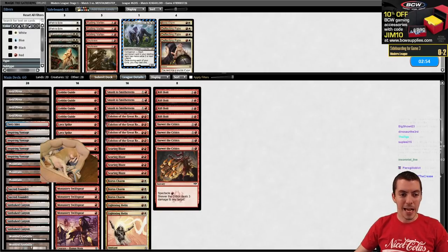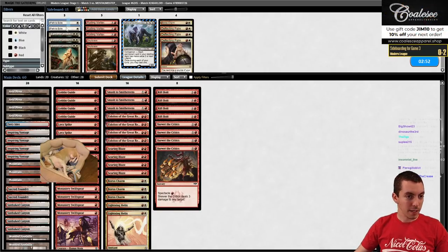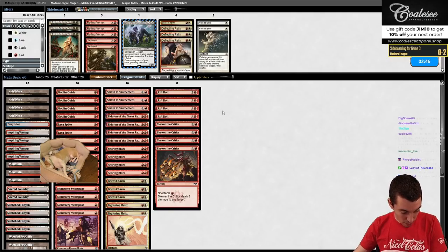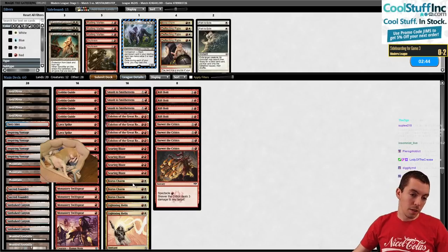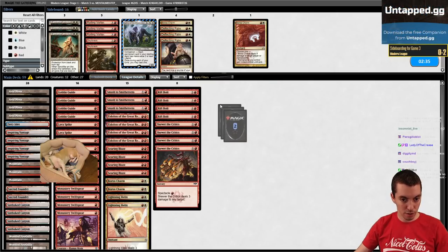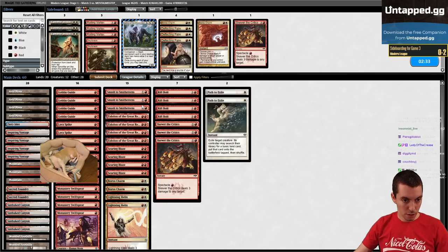Let's go! Let's dominate this bracket. Pro red creatures at the wazoo. Boros Charms, Searing Blaze, Smash to Smithereens - don't want to keep the Boros Charms because they're just higher damage output. Let's hedge and do like one and one. Is Rift Bolt better than Skewer the Critics? I think so.